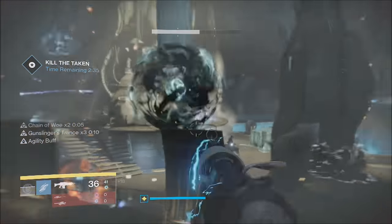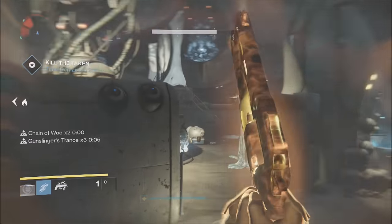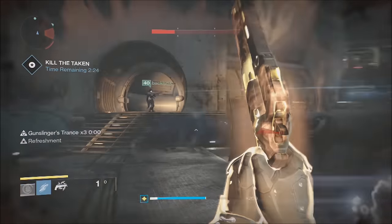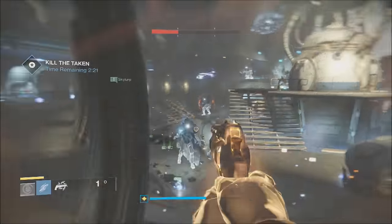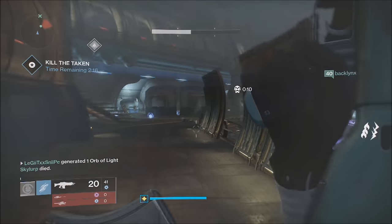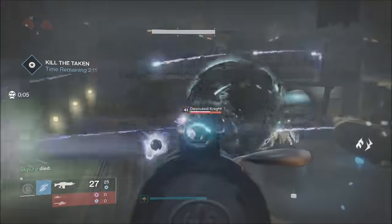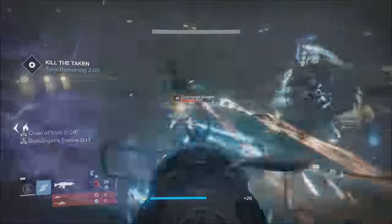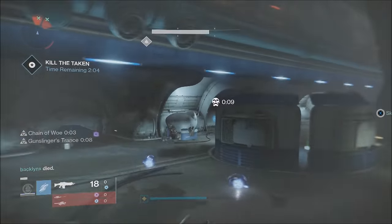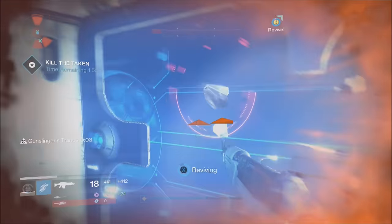Move through the rooms just like you would the Shadow Thief strike. The first room is very easy — two blights, a couple captains, no problem. The second room has about four wizards and some vandals up top. Those are your priorities because the wizards will spawn non-stop shadows that are very annoying and can do a lot of damage. Get rid of those and, again, make sure you're clearing the blights.